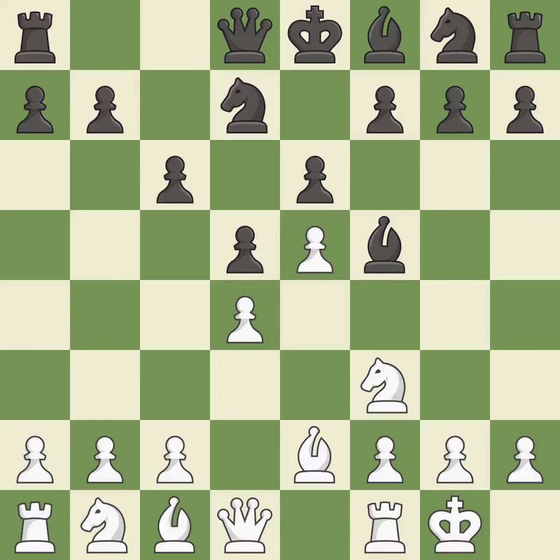Castling gets the king to a safer square out of the center of the board, while also developing a rook. Castling kingside tends to be safer because the king is further from the center. By doing this, a knight moves out of its beginning square and into the action, developing it from its starting square and activating it.